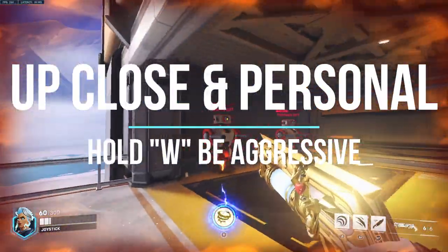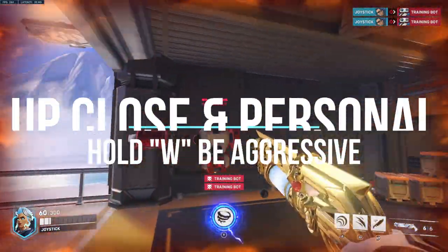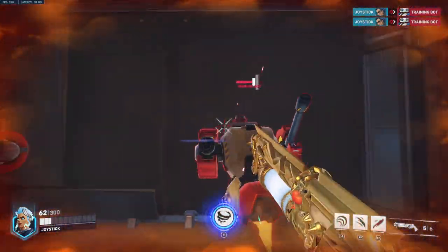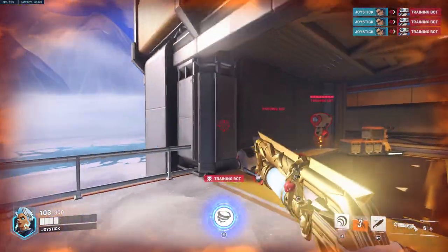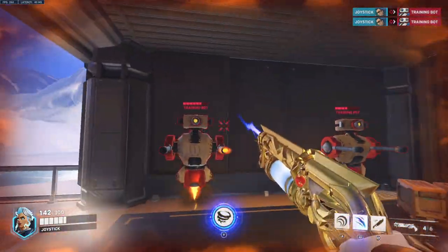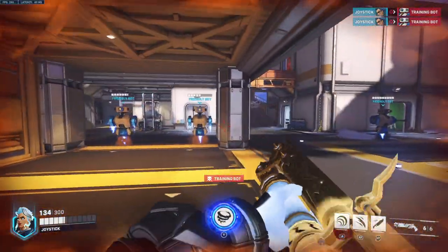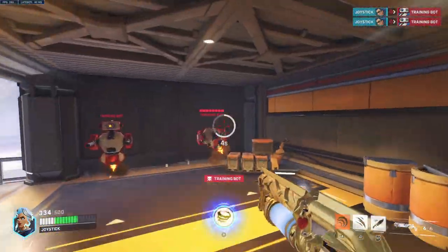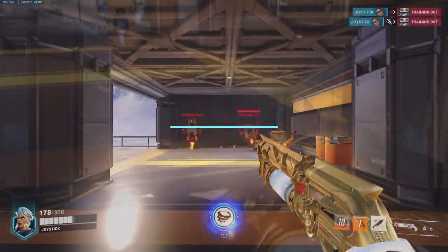This is a hero that really benefits from the primary fire shotgun up close, and your Carnage is going to be important — you've got to be right up close to get that value. Be really aggressive and hold W, but make sure you keep your team around you so they're still getting that benefit from Commanding Shout. You're doing damage and it's just a nice formula.